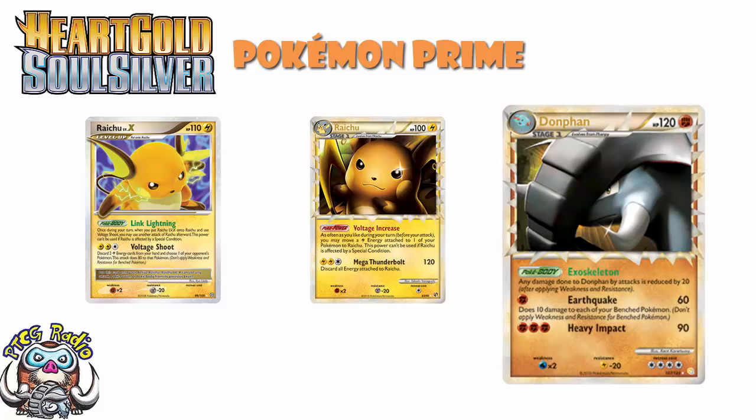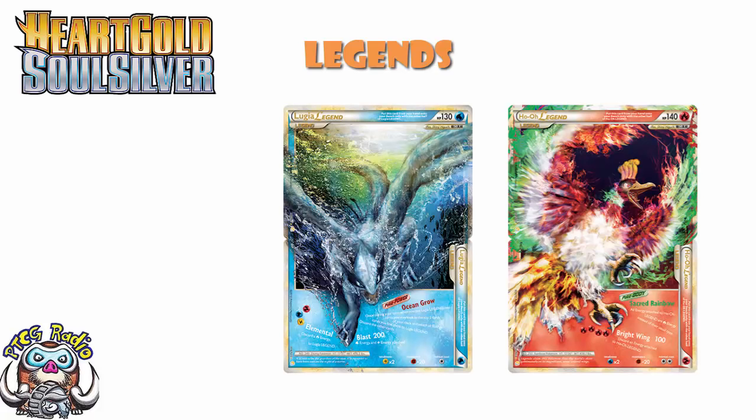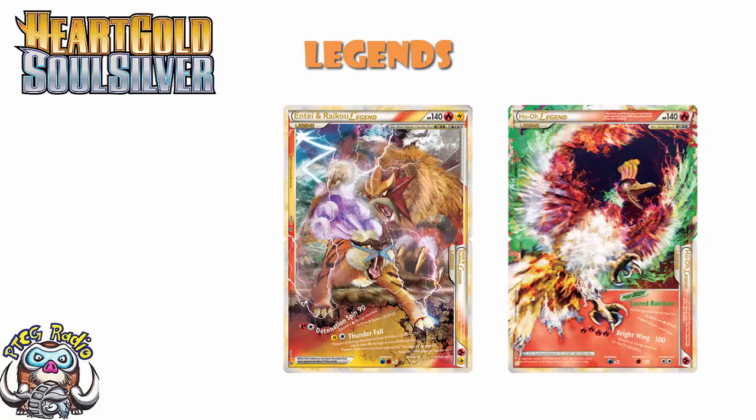Also in HeartGold SoulSilver, we saw Legends come in. In that set we only had Ho-Oh and Lugia — two cards you played at the same time to combine them into one Pokémon. In later sets, you'd get two Legendaries depicted on one card and they gave up two prizes. You could only play them if you had both halves in your hand at the same time; they had two typings and two weaknesses, and were very special — though kind of annoying in pre-releases when you'd only pull one half.